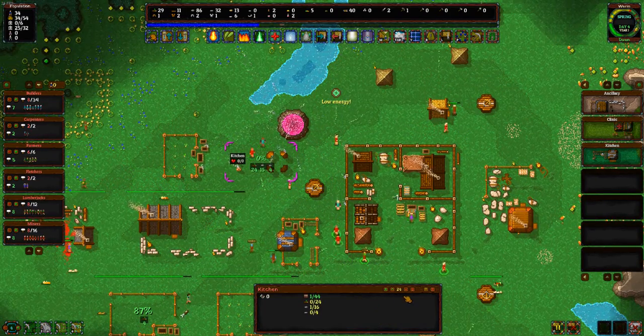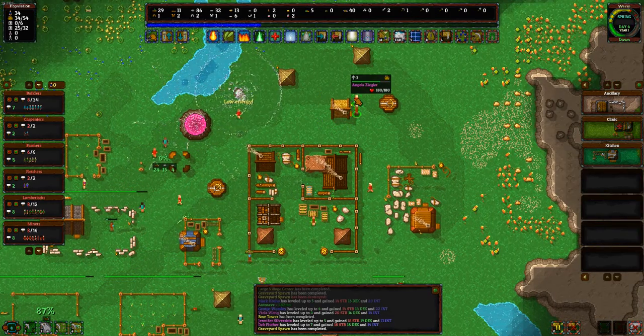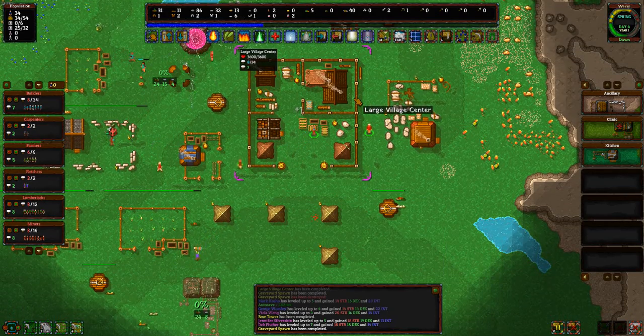I think a kitchen should be the highest priority right now, because we do have raw food, but if we can make it into meals, it can be more efficient overall.